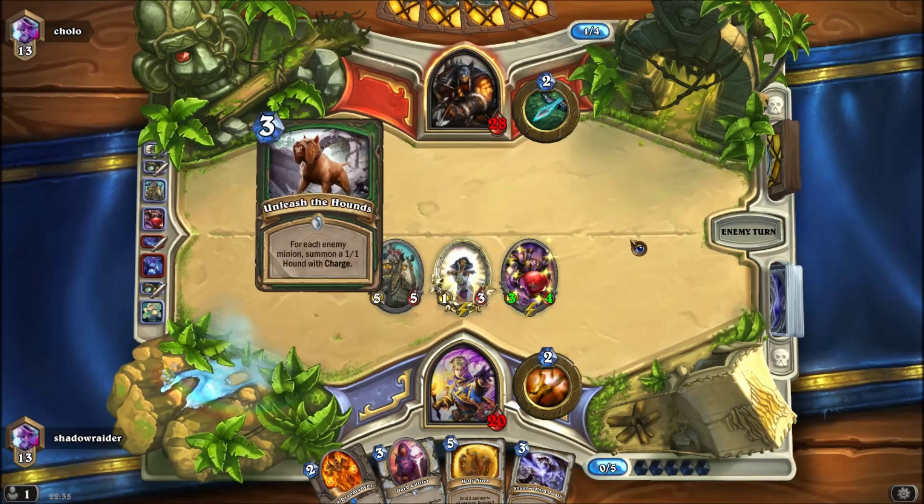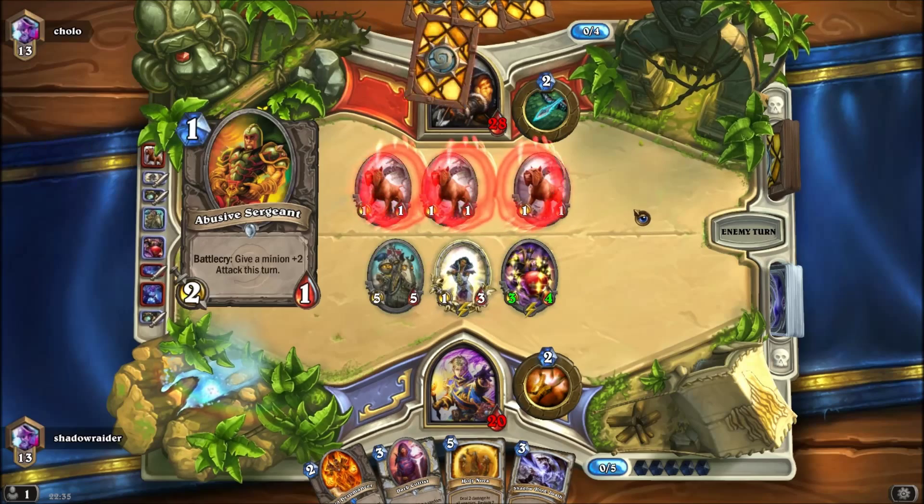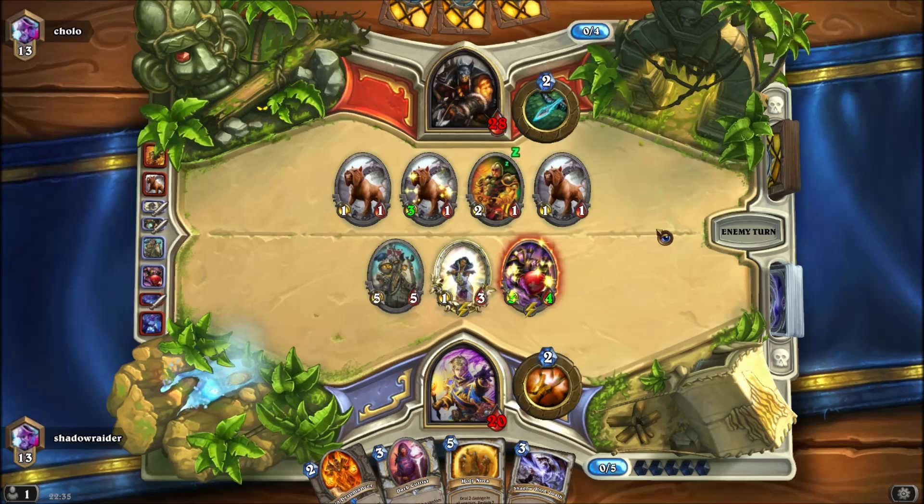Light of the Naaru can also be used to trigger Gazlow, so there are sort of two uses for it. The opponent is hunter, hunter, hunter — not changing their aggro ways, I guess.